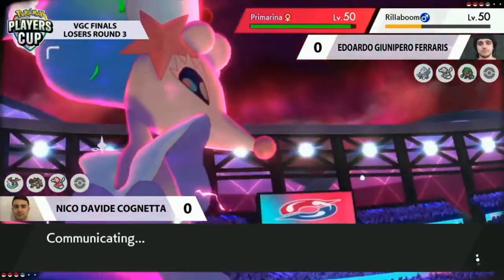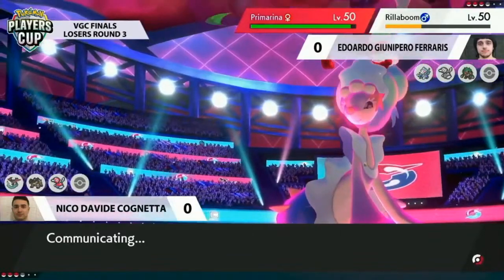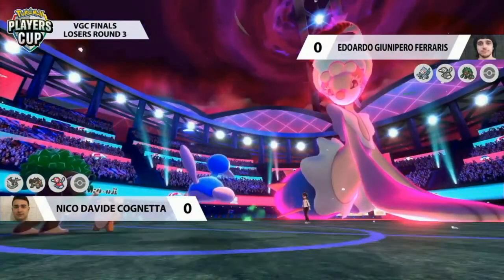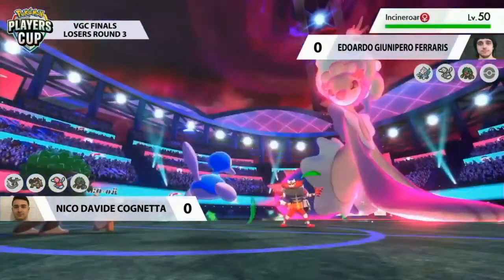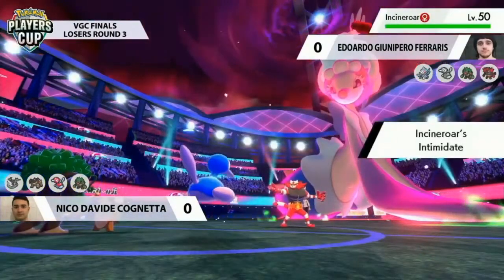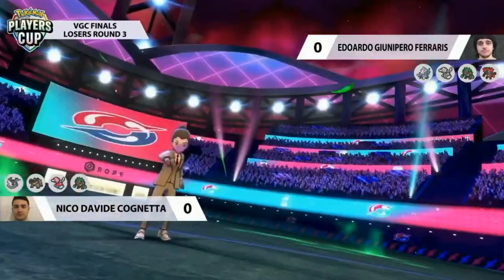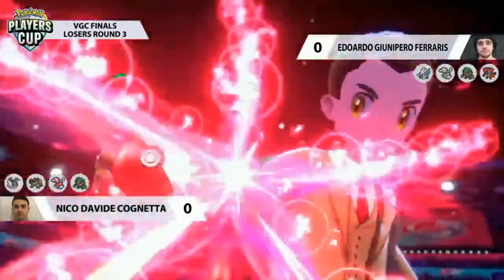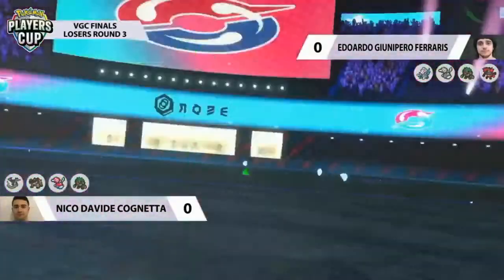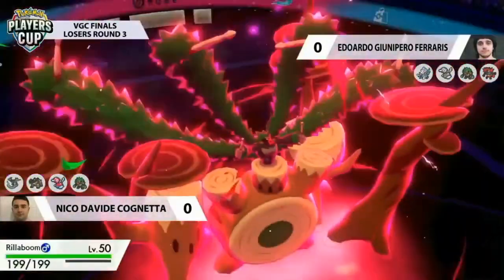If Nico has any kind of advantage going into the last few turns, he'll be able to capitalize with a Dynamax of his own. He's preserved his Terrakion in the back with its Focus Sash still intact and still has prime access to Dynamax. But I feel like this is actually going to be a Gigantamax coming out onto that Rillaboom — Nico has actually been able to avoid using Dynamax even though having Dragapult and Terrakion together looked optimal for beat-up plus Dynamax on turn zero.